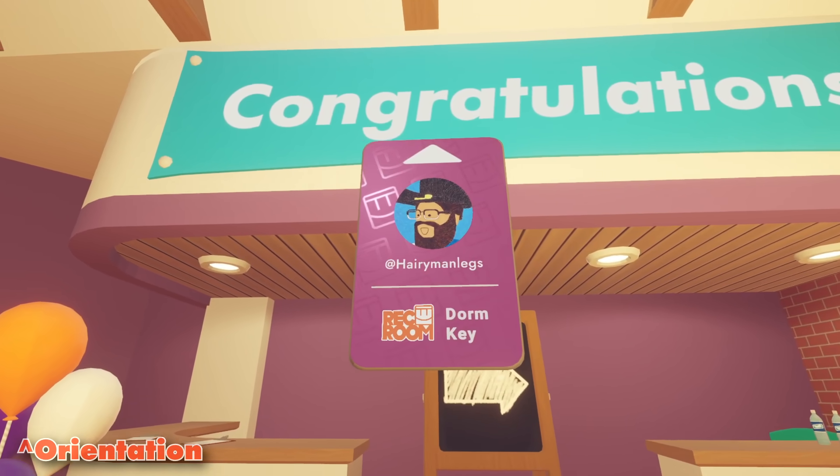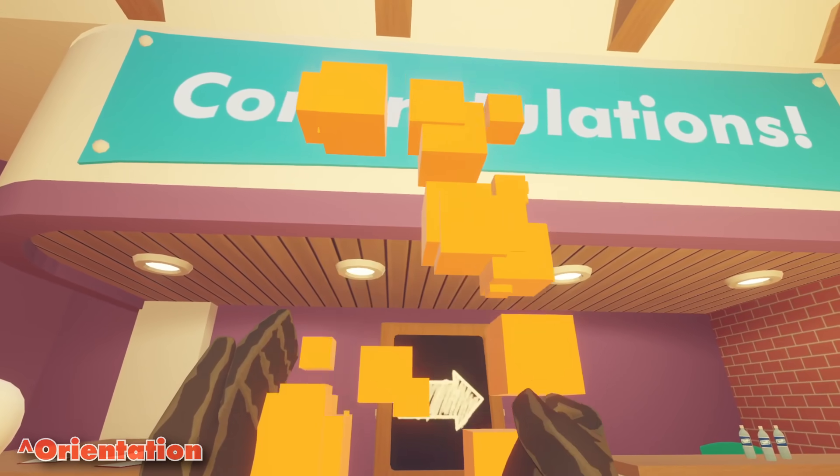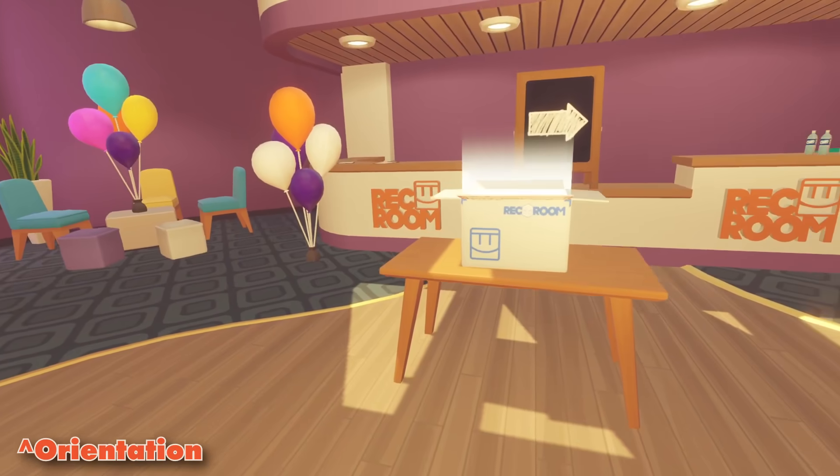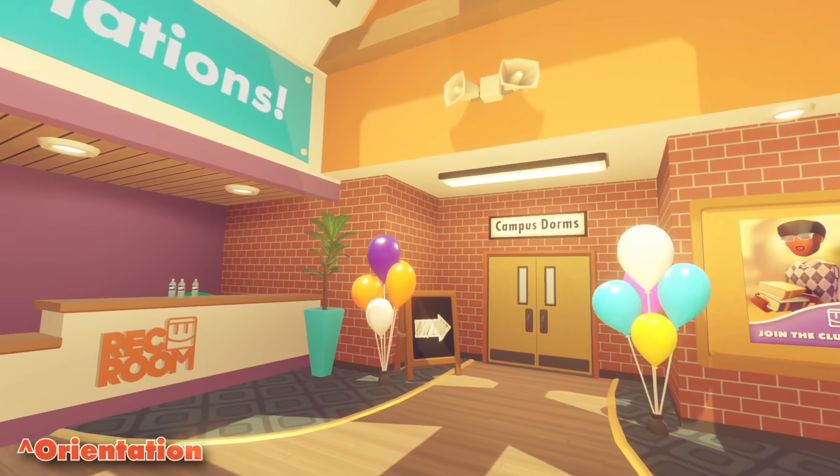A dorm room key? Oh my God. Do I have to pay rent? If not, that's really cool. The right leads to the campus dormitories. Let's check out your new dorm. The music? Yes.